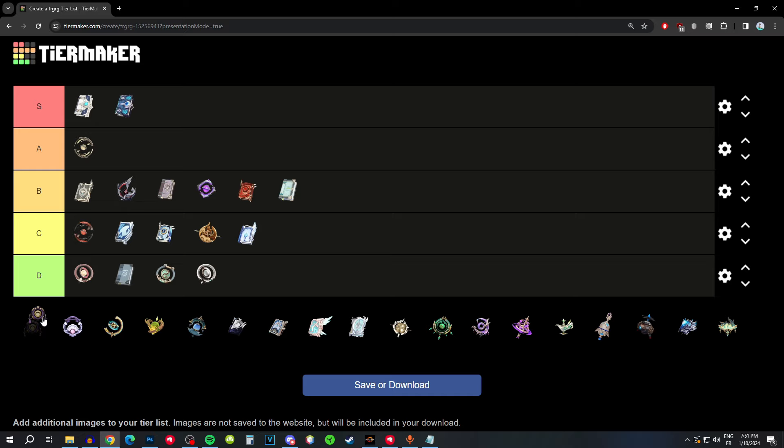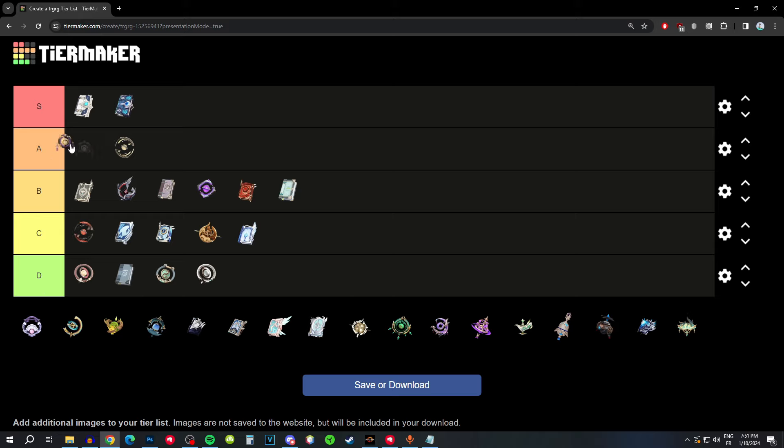Oathsworn Eye has a high base attack and attack substat. The passive gives a decent amount of energy recharge after using your elemental skill, and especially at higher refinements it's very good — even at R1 it works well. S tier material. Regarding Wine and Song and Oathsworn Eye: these weapons don't fit Xianyun perfectly, but looking at the rest of the 4-star options, they're among the best available — that's why they're S tier.